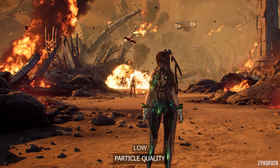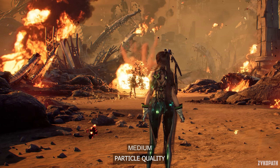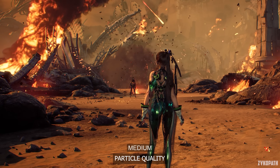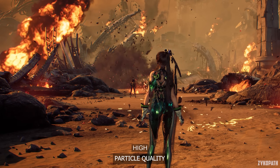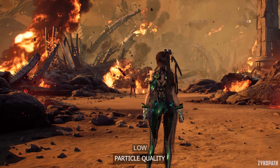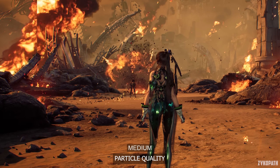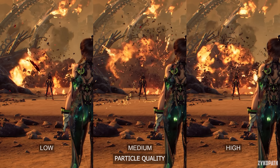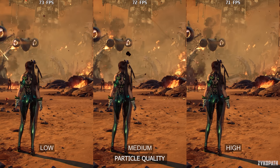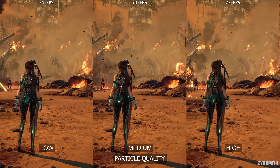The Particle Quality setting increases particle quality and density with each option. On Low, it definitely looks like something is missing in the explosions, while on Medium and High they look very similar. I tested a few different scenarios, but this is the only scene where I found a noticeable impact on particles. Thankfully, performance is basically unimpacted even on High. So use High for the best visuals at no extra cost.